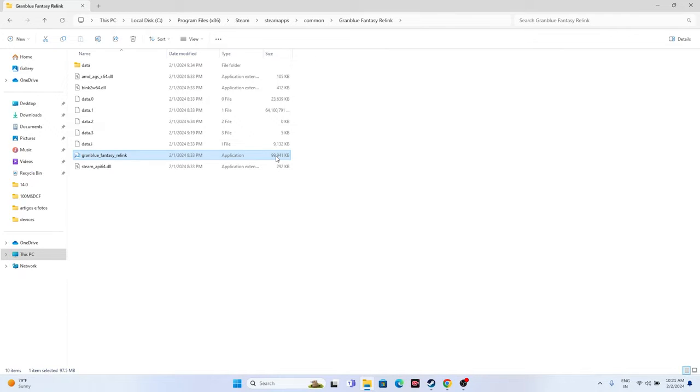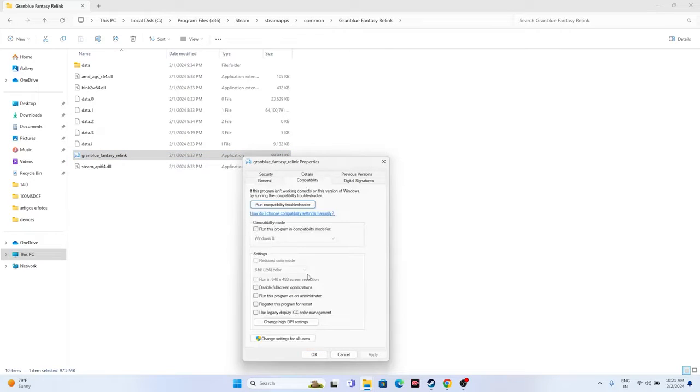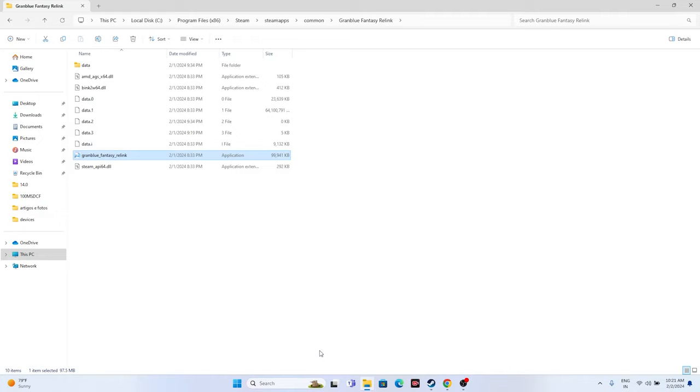Since we're in the installation folder, there are a few more steps to do from here. First, run the game as administrator: right-click the game executable, go to Show More Options, Properties, then Compatibility, and check 'Run this program as an administrator.' Click Apply and OK.